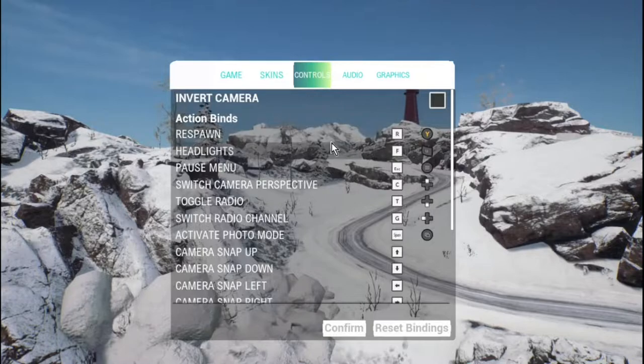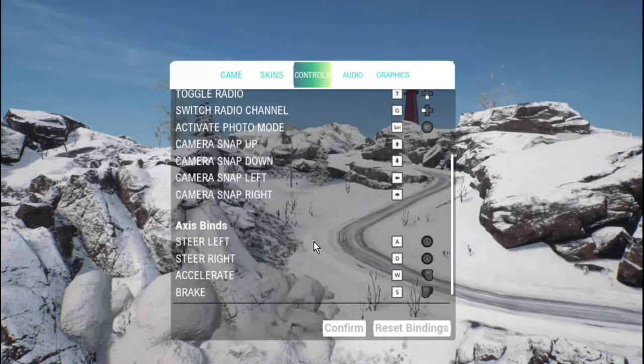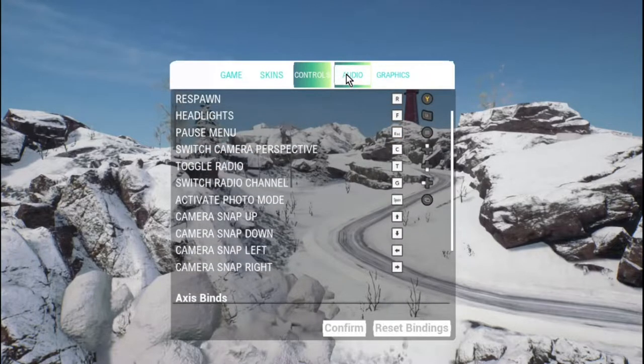Controls. Looks like it has controller support. You can invert camera. Respawn is R. Headlights is F. Pause menu is Escape. Switch camera perspective is C. Toggle radio — oh, there's a radio — is T. Switch radio channel is G. Activate photo mode, nice to see. Camera snap up, left and right. Axis binds: steer left is A, accelerate, brake, drift is Shift. Looks like you can change them and reset them.